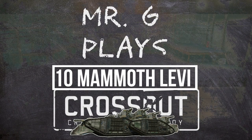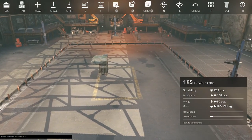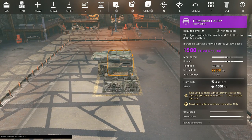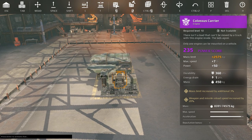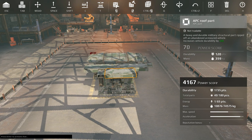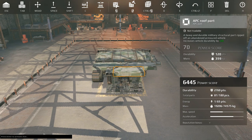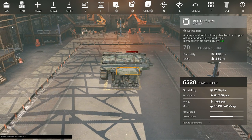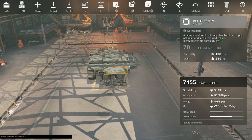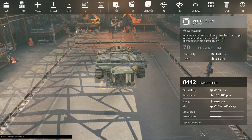Sometimes, in Crossout, you build yourself a tank. Sometimes you add more wheels. Sometimes you add more tracks. And sometimes you add more guns. Sometimes one gun isn't enough. Sometimes two guns isn't enough. Sometimes four tracks isn't enough. Sometimes you need all of the tracks, all of the guns, and all of the armor.